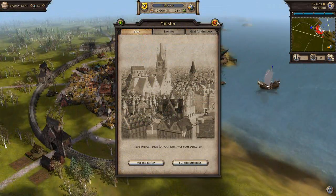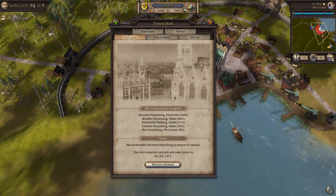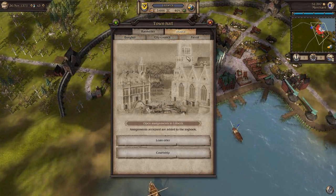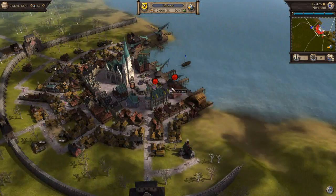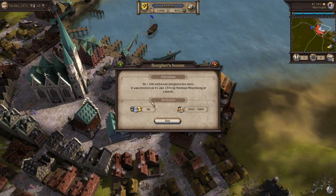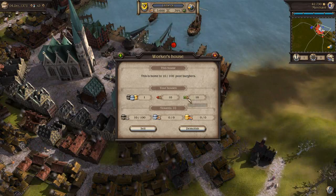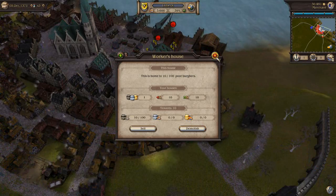Hopefully after we build that everything will be fine. If we get our popularity up, we can actually run for mayor inside the town, and then I think things will go a little better. We did build a housing complex here, and by building it I believe we do make some money off it — just automatically. Ten tenants; we make ten gold every day on it, though it does cost quite a bit to make that money up.